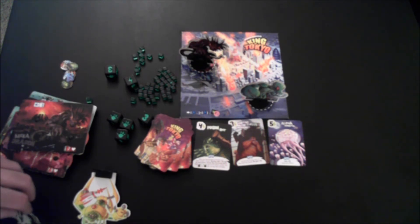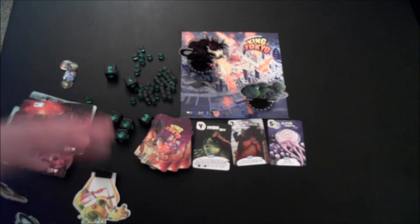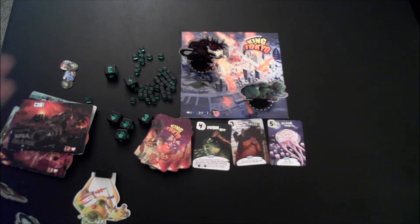The upside of being in Tokyo is that when you roll and keep claws on your turn, your claws deal damage to every other player outside of Tokyo. So there's a push-your-luck element: do you stay in Tokyo to gain more victory points and hurt all other monsters? Or, because you can't heal, do you vacate as soon as possible before you die? That's the crux of the game — pushing your luck with dice rolls, learning what to keep, deciding when to stay in Tokyo, and choosing whether to win by elimination or victory points.